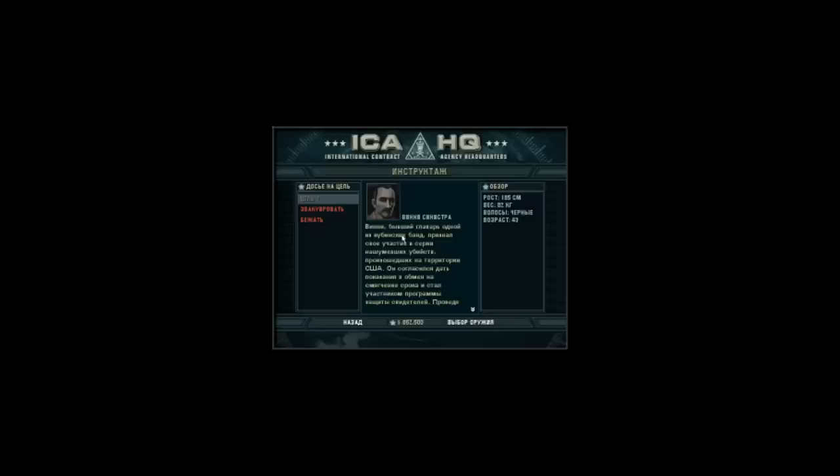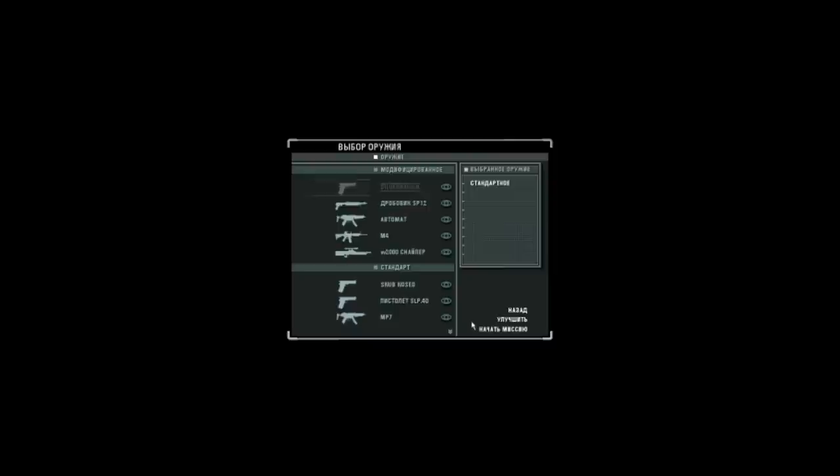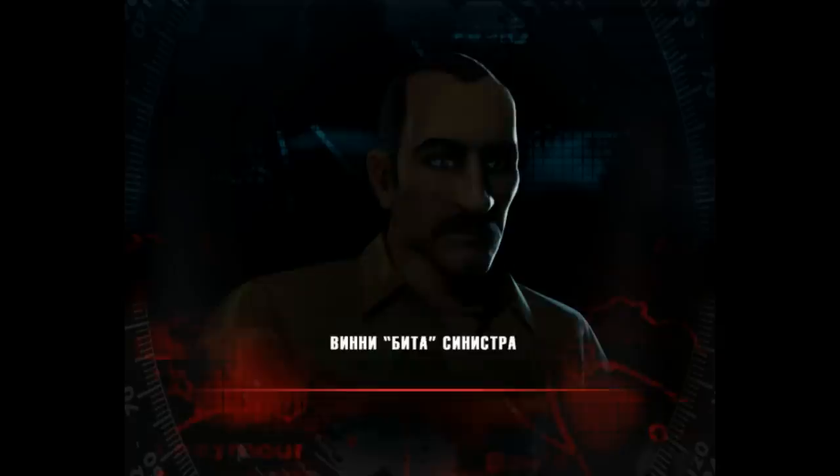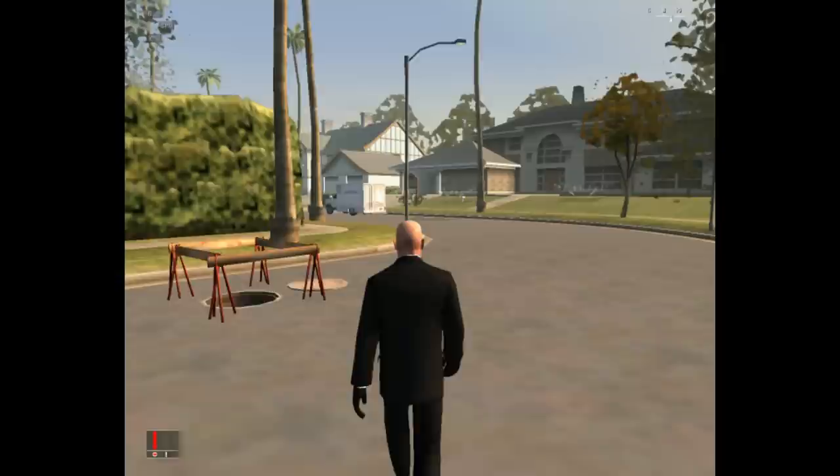И сейчас я начну рассказ о Hitman Blood Money, это миссия «Новая жизнь». Вот здесь задача. Пожалуй, выберу оружие в стандартный комплект и начать миссию. Ну, вот и начали.